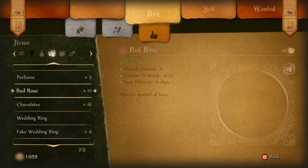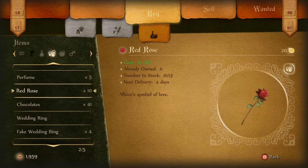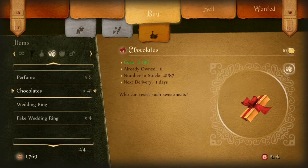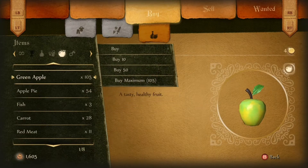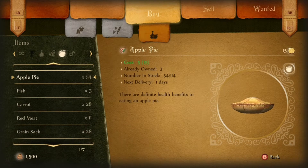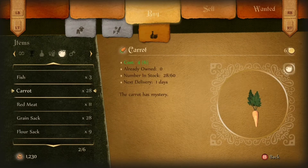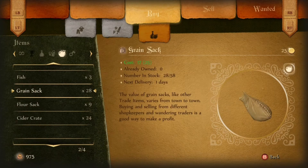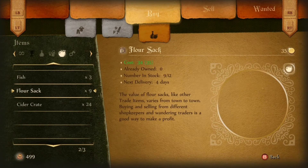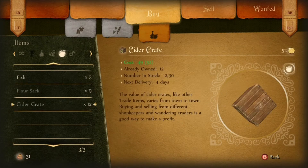We're just going to check for a few more items where there might be a little bit of profit in it. Chocolates might be a good one, let's give it a try. Rose might just about make a loss, so let's check that out. This video is just in regards to trading with the general goods trader in Bowerstone South. The whole point of it is to generate enough gold to be able to replace or upgrade our basic equipment.